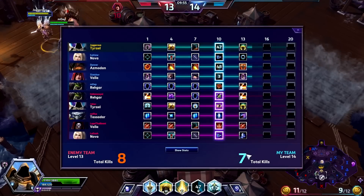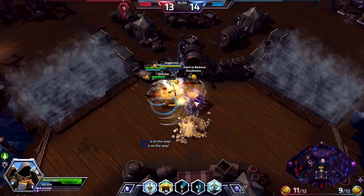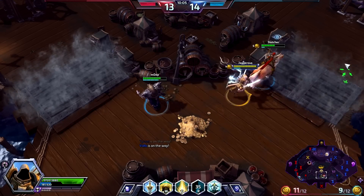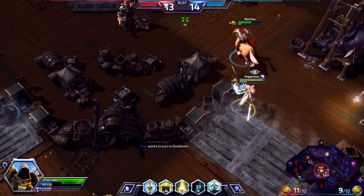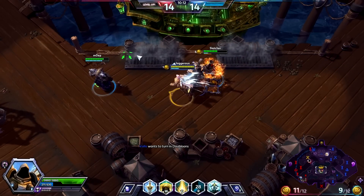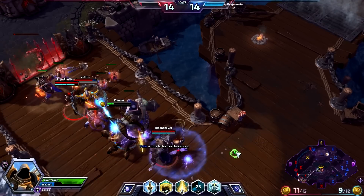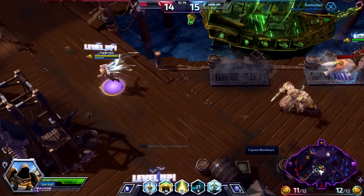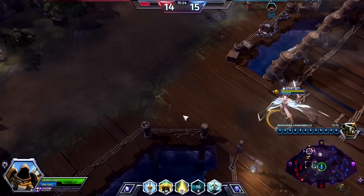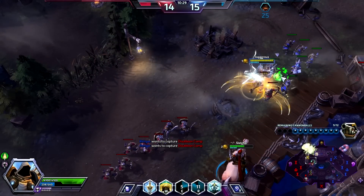We accidentally teleported — that was unfortunate. Let's go down here and get these coins, hopefully the team will come with me. We're starting to play much more as a unit now, which is better. One thing that's important to get good at in Heroes is learning what abilities and talents mean, so you can quickly check how someone else is built and choose to counter them. We've got doubloons here — this should put us on 12, which is a nice happy position.